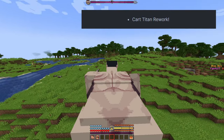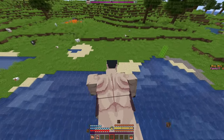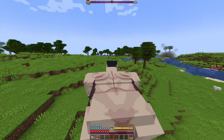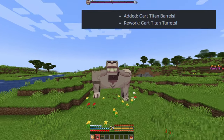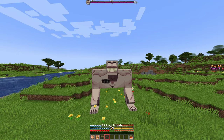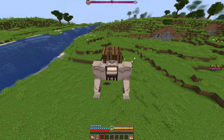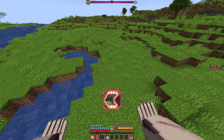Speaking of which, the Car Titan has received a small rework. It doesn't have its turrets by default anymore — instead, you need to craft them using a wrench. There are now two types of payloads: turrets and barrels. To switch between them, just right-click as the Car Titan. When you dismount, the current payload will fall to the ground. When you have the barrels, you can sneak to access your items — useful for traveling long distances.